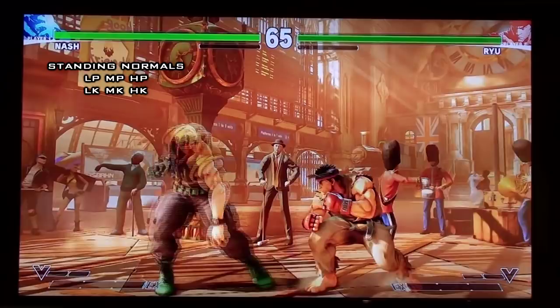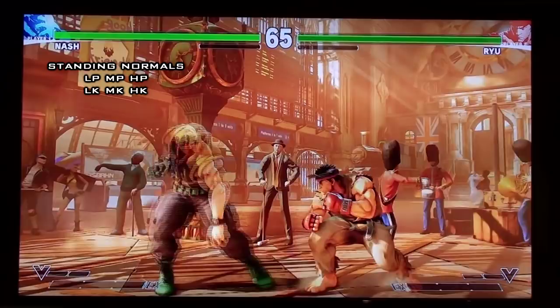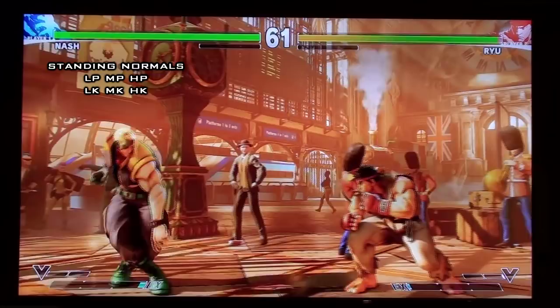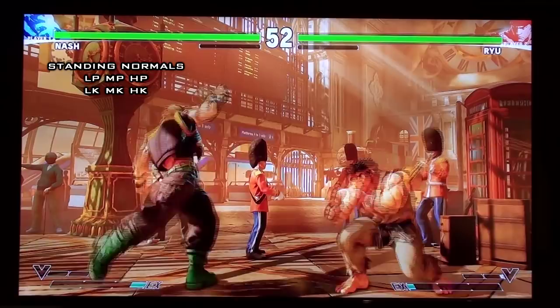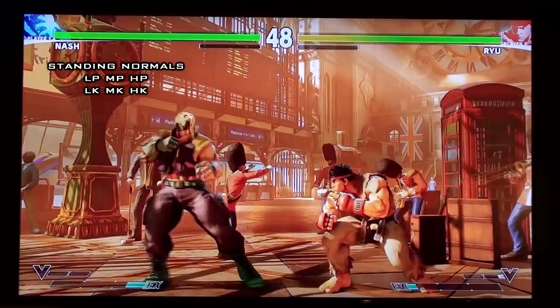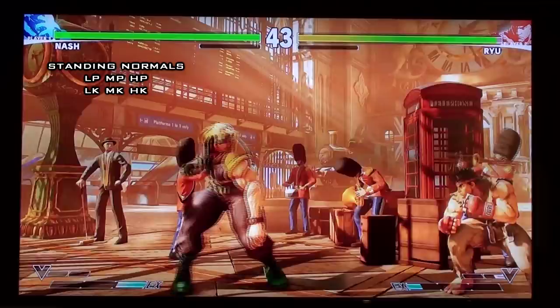Moving on to his stand medium punch: it's a quite versatile normal with decent startup. It's another target combo starter, mediocre range, special cancelable, and mostly used as a combo starter or combo filler. Then we have his stand heavy punch — it's pretty slow, has a separate animation on block, special cancelable, mostly used as a combo starter, but crouch hard punch is better for that.